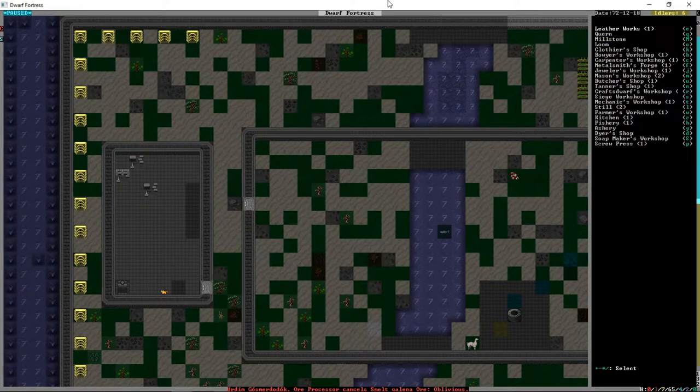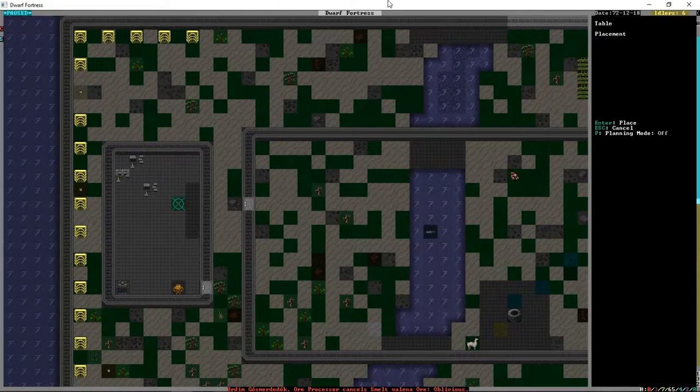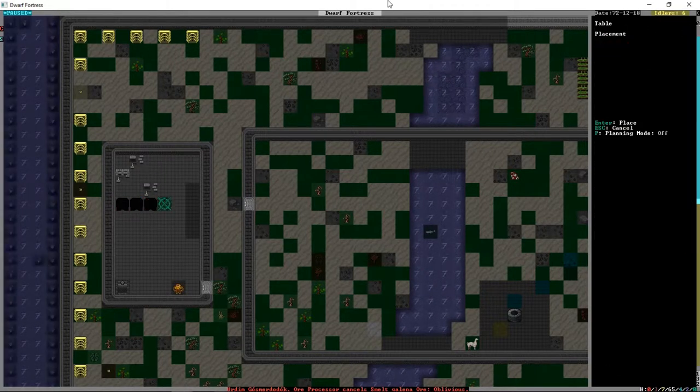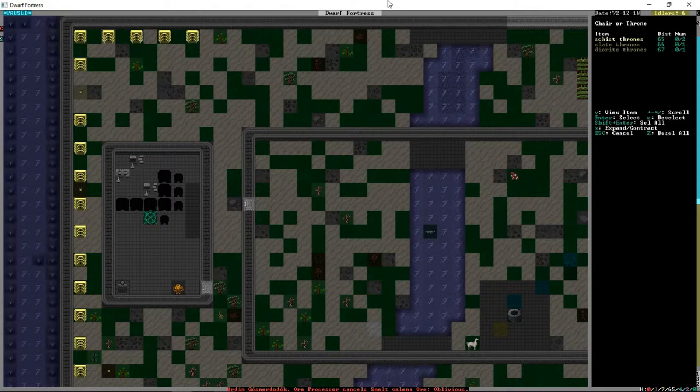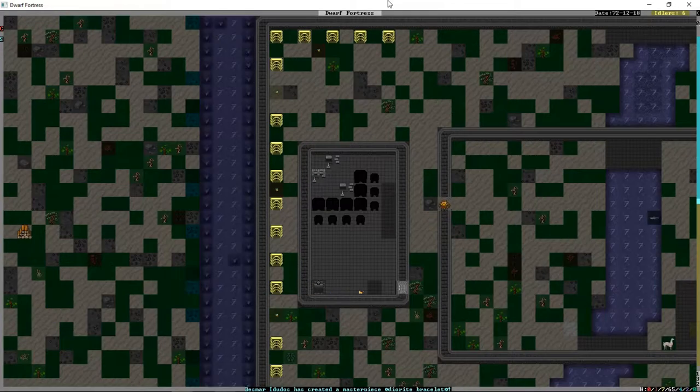We'll put the thing in the corner there, get some tables. I think we're going to put some tables around the still, like that - almost like a bar. Put some bar stools around and then have an area for people to dance and tell poems and put on their performances for the bards, because that is something they'll do.